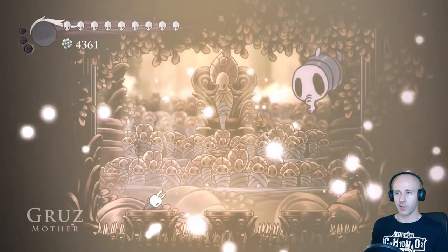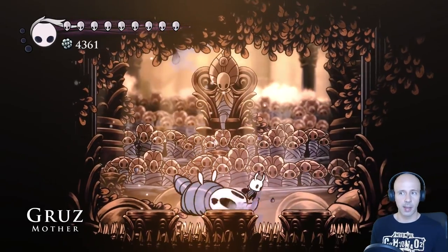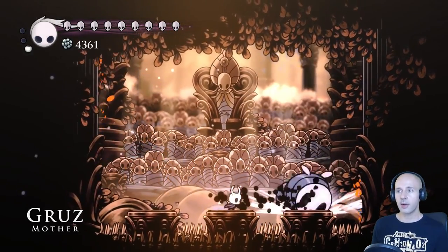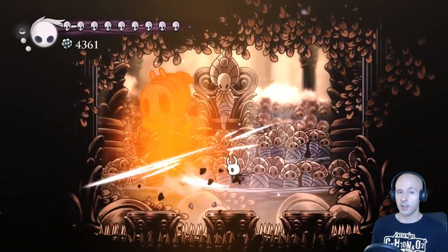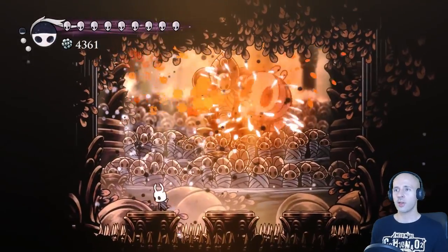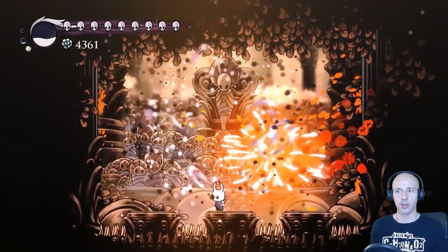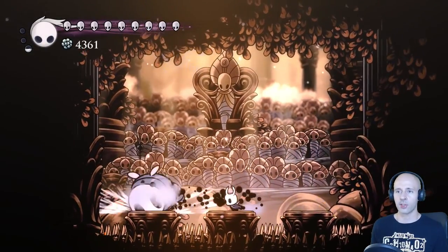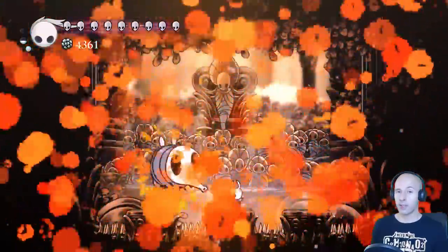Next is the Grassmother. She's pretty easy, but you still have to watch out for her slam attack, and the fact that there are several spike pits and only three little platforms doesn't help. Once she's done with her slam attack, it's a great moment to use a few Abyss Shrieks on her to make the fight go a bit faster. Just be careful she doesn't bump into you while casting the spell.